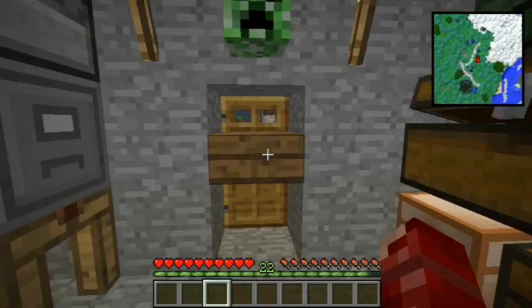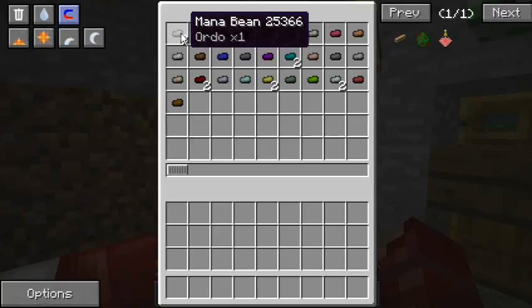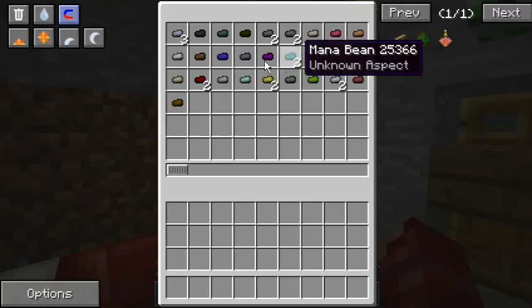I also made a filing cabinet for the mana beans. I have two beans in here with known aspects - the Ordo and the Perdito. The rest are unknown aspects, even though those two seem to be the same but they're not.